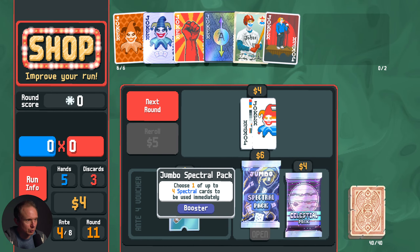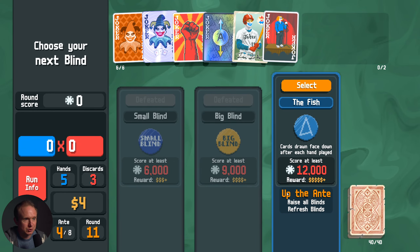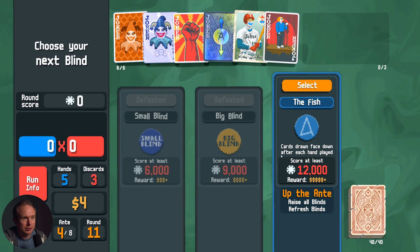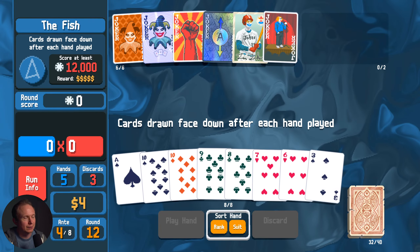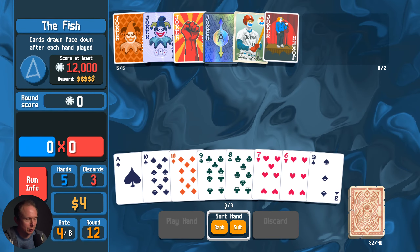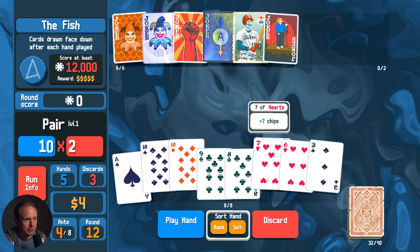She's from one of five spectrals. Believe it or not, I think that is still worth it. Cards drawn face down after each hand played — the Fish again. Great. Just what I always wanted. We can't really spend our discards on anything shy of greatness.